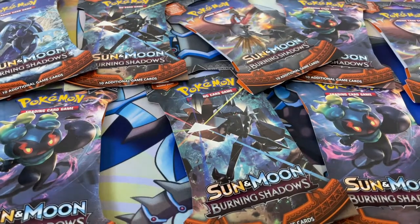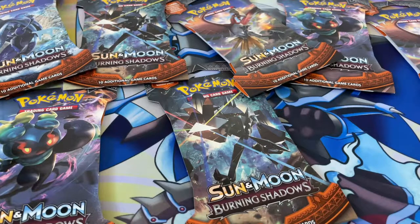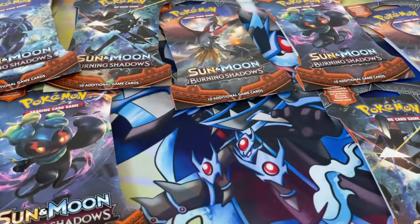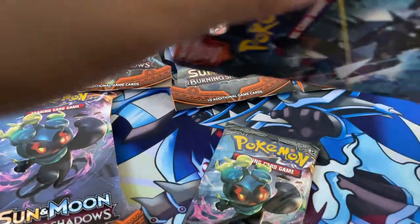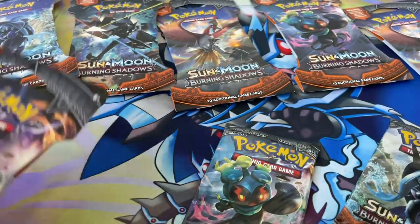You want to pull that Rainbow Charizard GX. Hopefully you get lucky today. Burning Shadows is also commonly referred to as Burning Sadness, or BS, because it's a rough set — it's a tough set. Pull rates are pretty low. The Rainbow Charizard is a very, very hard card to pull. Except for Wacky, because Wacky Packy managed to pull two Rainbow Charizards in less than a year.